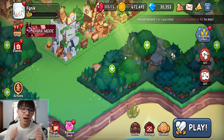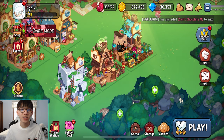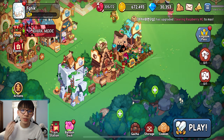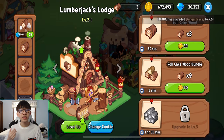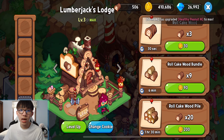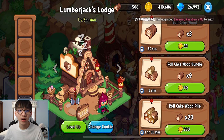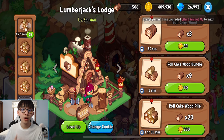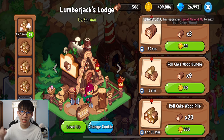They're the core resources of the game and you should always be building them. If you think 300 wood is enough — no, you're probably going to lose that in a day. So always be building them. Log on, collect the wood, and produce more. Also, if you're playing actively and need resources, build x3. If you're going away from the game and want to come back later, build x9 or x20 because you'll get more resources for the longer amount of time you're gone.